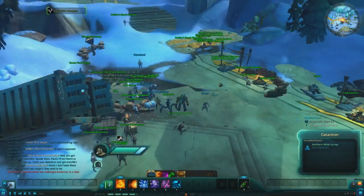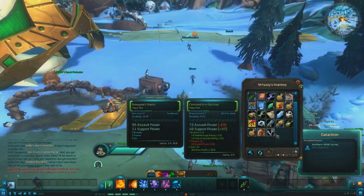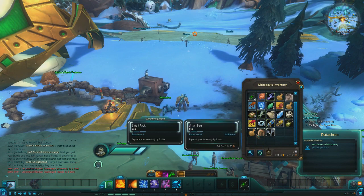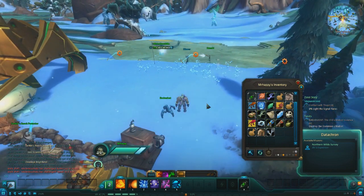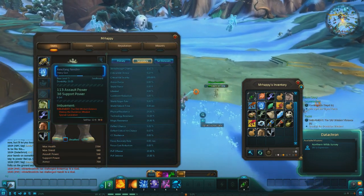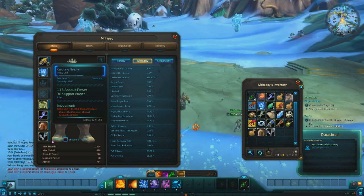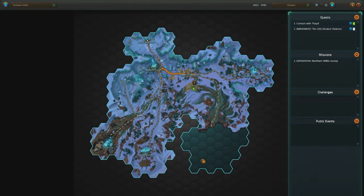What do we got here? Contact with Thade. We got 86% expedition done. So how do I get this imbuement? Let me equip all this new stuff. Xenofang Needler — how do I actually get the imbuement? The old Ultrabot violence: destroy the Dominion Ultrabot. I don't know where the Dominion Ultrabot is, I guess. Maybe it's here — Dominion Ultrabot. Yeah.